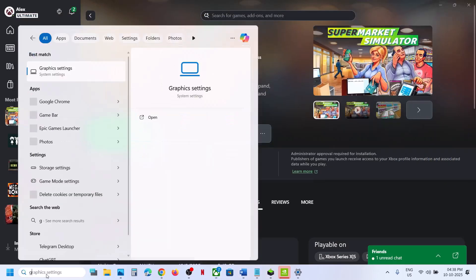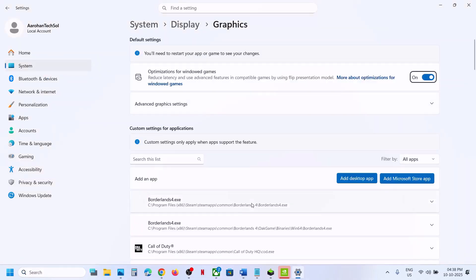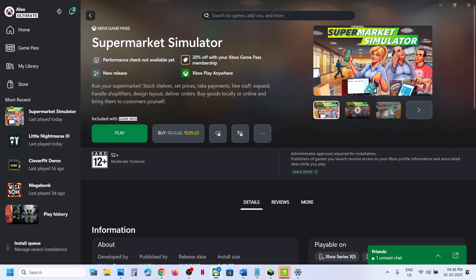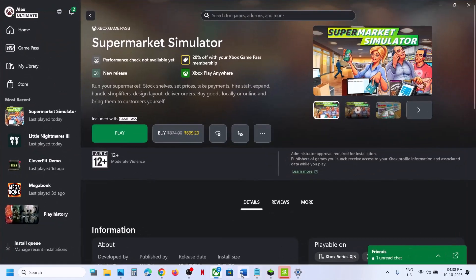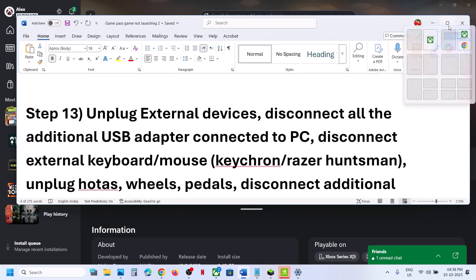Still not working? Try toggling Hardware Accelerated GPU Scheduling. Type Graphics Settings in the Windows search box, click Advanced Graphics Settings. If Hardware Accelerated GPU Scheduling is off, turn it on and relaunch. If it is already on, turn it off and relaunch the game and check.